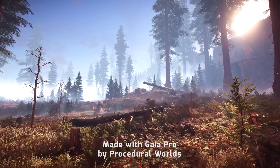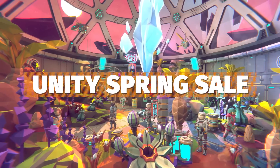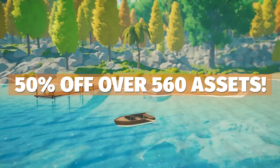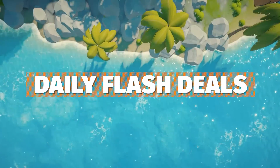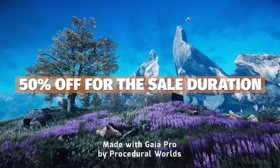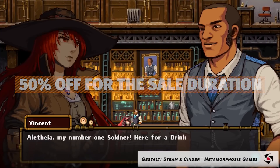Hey guys, it's Matt, welcome to SpeedTutor. I'm going to give you the information as fast as possible. This is Unity's Spring Sale from the 10th of May until the 1st of June, and this is 50% off over 560 assets. This will also feature flash deals every day: 70% off for 12 hours, 60% off for another 12, and 50% off for that specific asset for the rest of the sale duration.